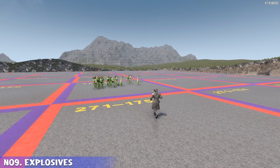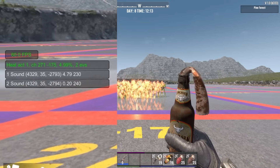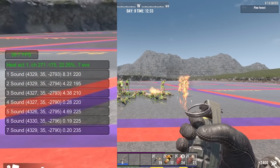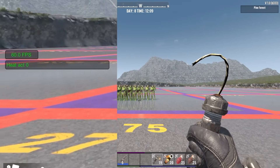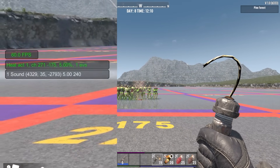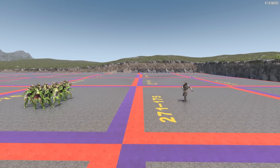Category nine are explosions. This one is rather obvious — loud noises create a lot of heat. Pipe bombs, grenades, and molotovs are all included in this category. That being said, it won't stop anyone from using them because they're just so much fun.